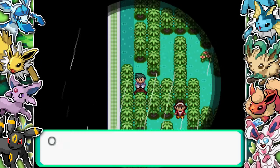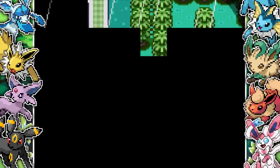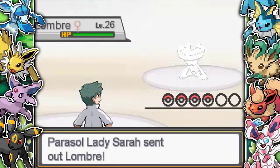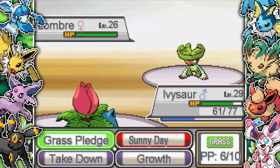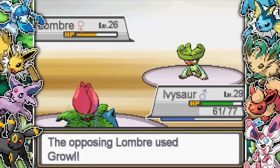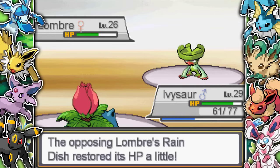This is basically like Brawley's gym, where you have to battle all the trainers to get the light to shine brighter. There are so many trainers - I think about 10 or 12 - and they're all pretty difficult. This isn't an easy fan game at all. I'm leveling up Ivysaur because the gym leader will have Water-type Pokemon, and I also want to get to level 32 to evolve into Venusaur.